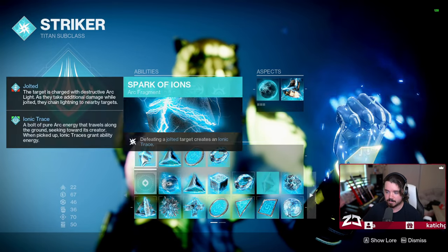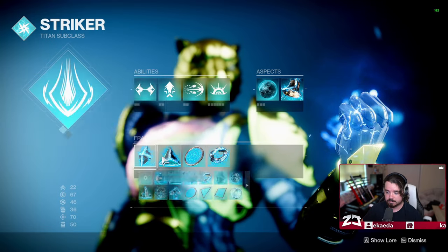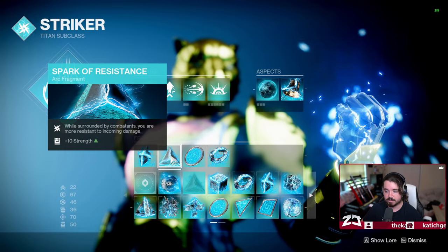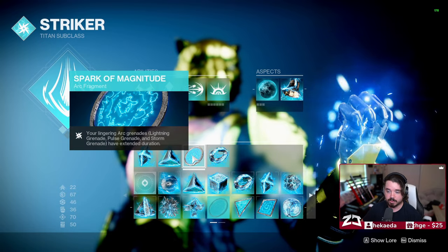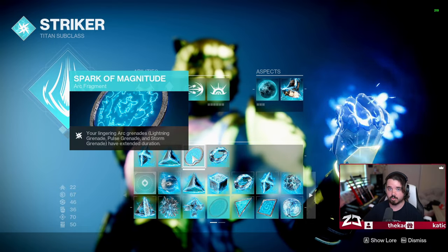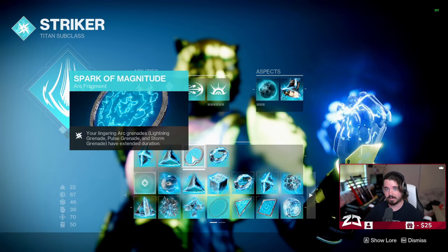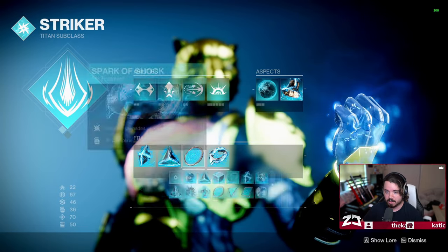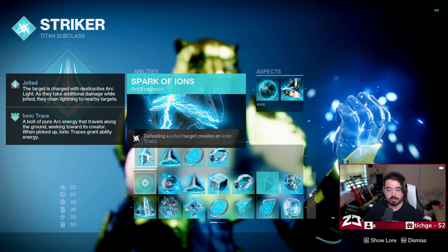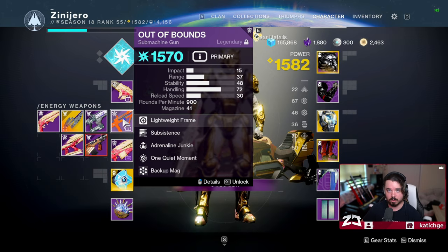Next we're going to talk about our fragments. We have Spark of Ions — defeating a jolted target creates ionic traces. Spark of Resistance — while surrounded by combatants you are more resistant to incoming damage. Spark of Magnitude — your lingering arc grenades, lightning grenade, pulse grenade, and storm grenade have extended duration, which makes our Storm Grenades even better because they'll last much longer while roaming. Then we have Spark of Shock — your arc grenade jolts targets, taking us back to jolted targets creating ionic traces upon defeat. I'm pairing this with Out of Bounds for more common arc kills.